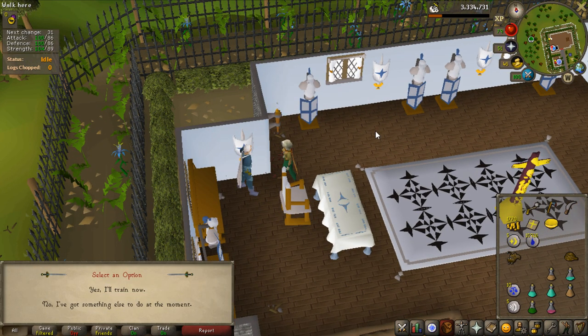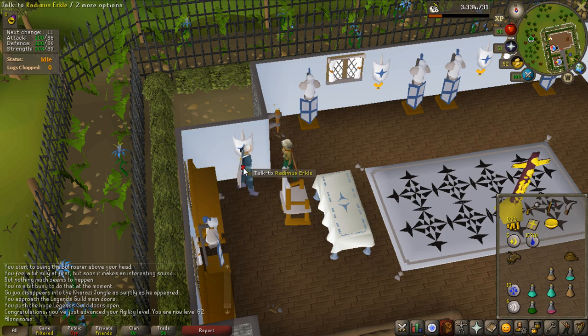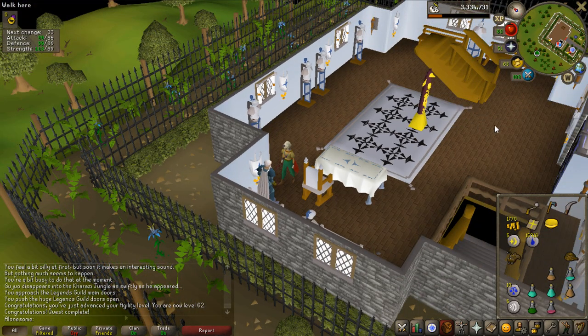Off-camera I completed the Legends Quest — very long quest but the reward is nice: 7,650 experience four times in a skill of your choice, and I chose agility because that skill is a pain. I now have every quest requirement for Recipe for Disaster; the only thing I'm missing is 5 quest points to start it, and I'll get the rest from doing the quest itself to then unlock Barrows gloves — that's a goal for the next video. Also picked up the Legends Cape. Thank you for watching and I'll see you in the next one!